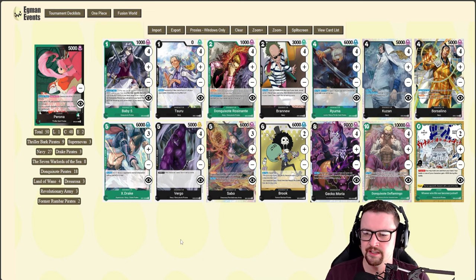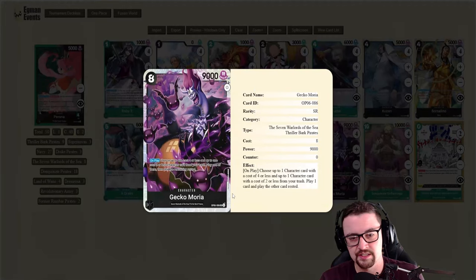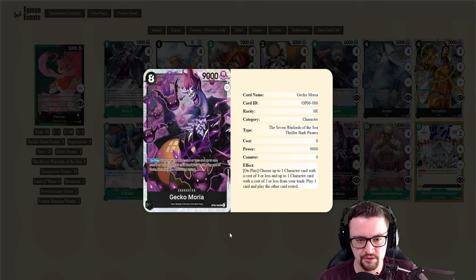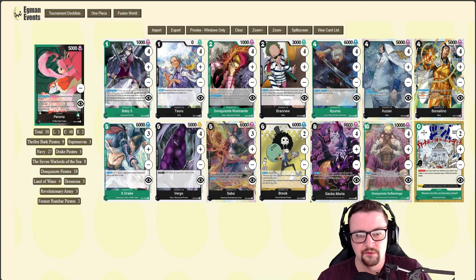Now that we know Gecko Moria is not getting hit, this deck thrives off four-cost cards that can be played from trash and gain almost immediate value. You also have some fantastic two-cost cards in the list as well.